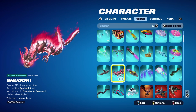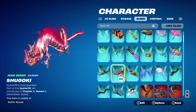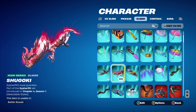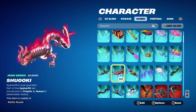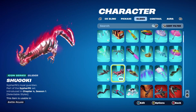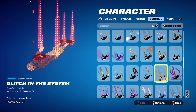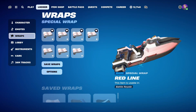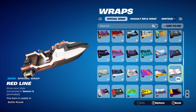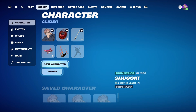For the glider, I switched it up from yesterday and went with the Shirogoki, part of the Cypher PK set, introduced in Chapter 4, Season 1. It works very nicely for the red design — probably one of my favorite Icon series gliders. The contrail is Glitching Your System from Chapter 1, Season 5's Battle Pass, used for the red design. The wrap is Red Line from Chapter 1, Season 9 — the red goes nicely with the back bling, and the white complements the pickaxe and the red on the skin's trainers.